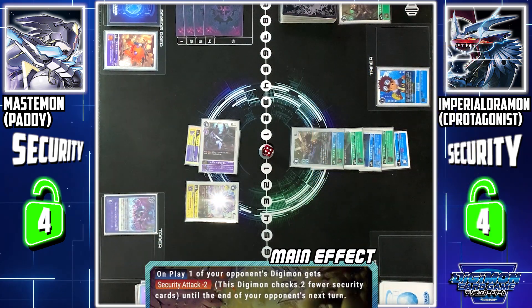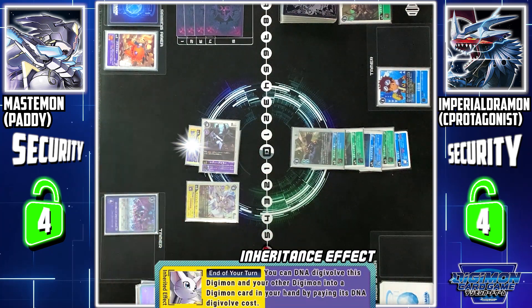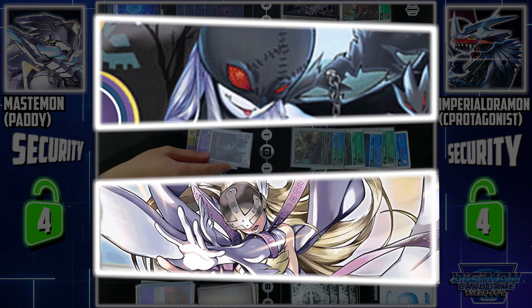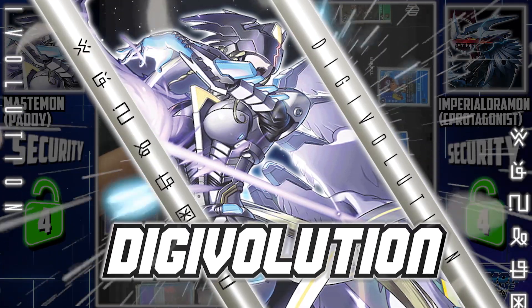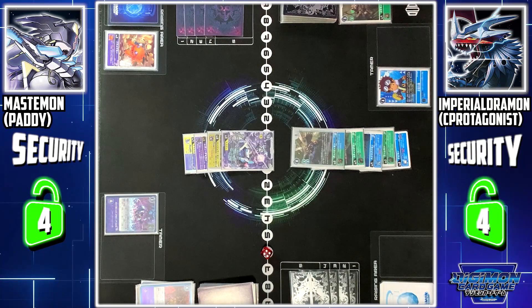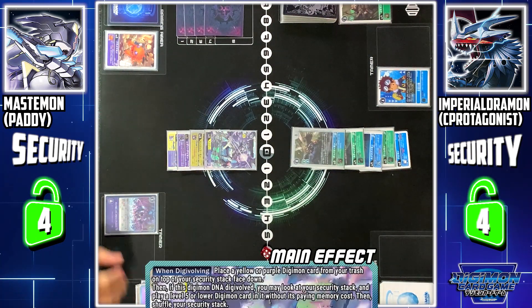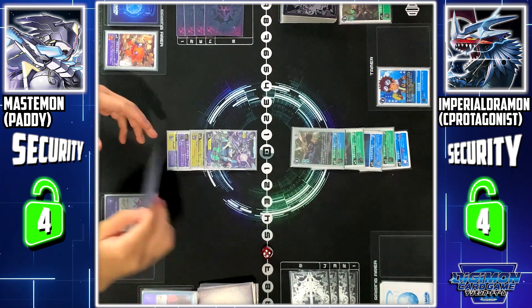Angemon skill: I can choose DNA Digimon to use full security attack until the end of your next turn. Now I activate Tailmon's secret — at the end of my turn, I can draw back Digivolve this Digimon into another Digimon from my hand. I draw back Digivolve Lady Devimon and Angemon into Mastemon. Since this is the draw back Digivolution, Mastemon comes in as active. Mastemon skill: when Digivolved, I can place 1 yellow or purple Digimon into my security from my trash. I place Magna Angemon.